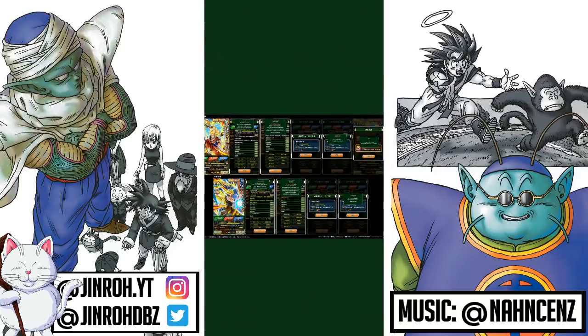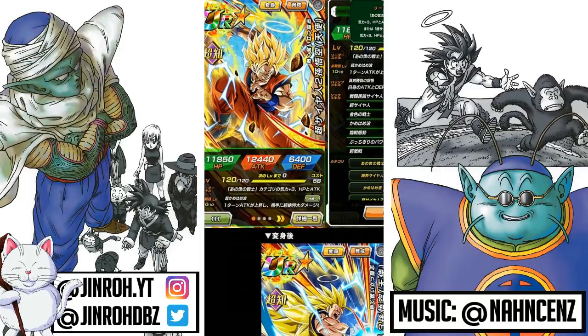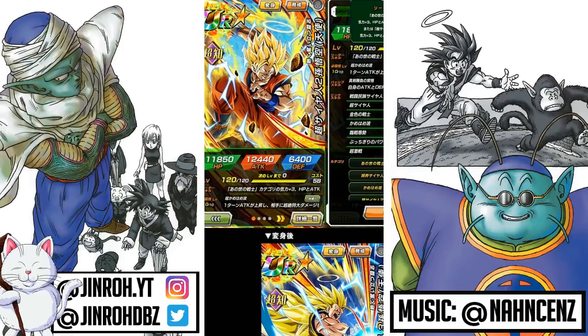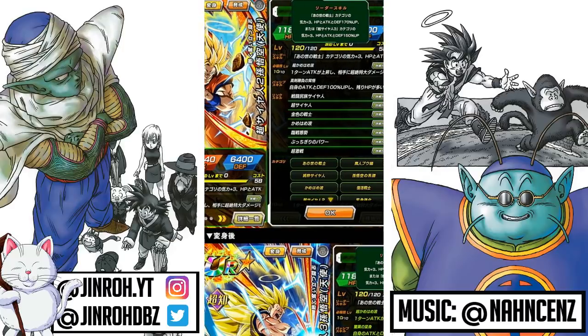It's going to be very, very nice. So if we go over to the Super Saiyan 2 Angel Goku, it looks like a Super Intelligence type. In terms of the leader skills, it looks like it's going to be Other World Warriors category: Ki plus 3, HP, Attack and Defense increase of 170%.